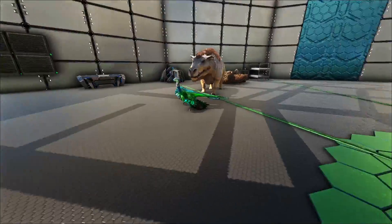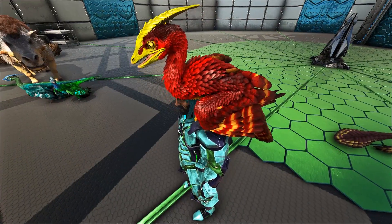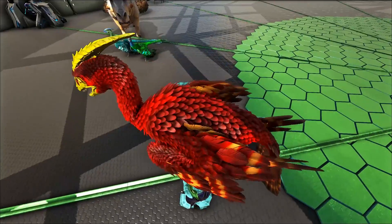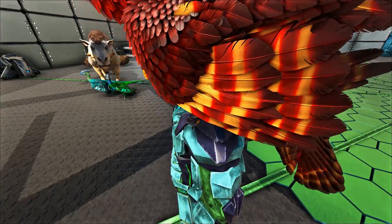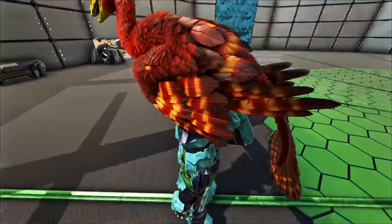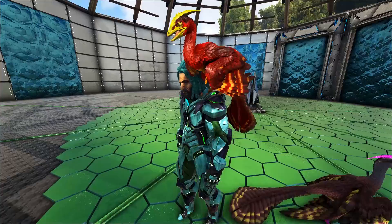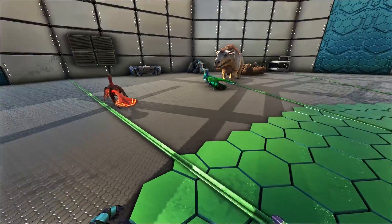Over here we have this one which is just a beautiful thing — it's got yellow on the face, it's got like a deep red somewhere on the face as well, and then look at the wings — there's yellow, there's orange in there as well somewhere. It just looks amazing. This is kind of like a phoenix variant or something. I think it looks pretty cool.